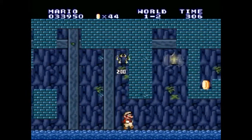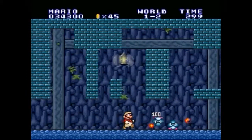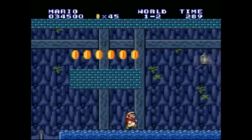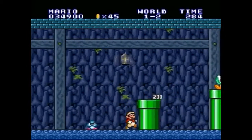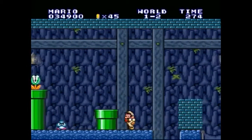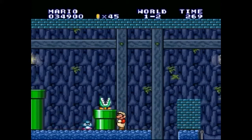This level probably has one of the most famous secrets in the entire game: if you get up high enough near the elevator towards the end, you can completely skip worlds 2 and 3 to world 4. There are also pipes which take you to worlds 2 and 3, but I won't be showing that right here.